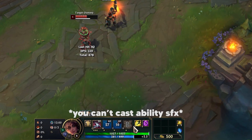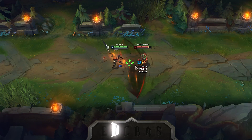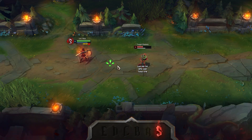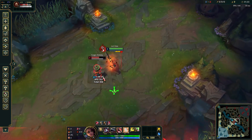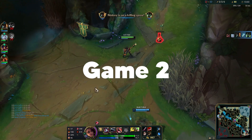Why is it not working? Clearly I didn't know what I was doing. So I did some academic research, and it turns out Samira needs 6 style stacks before she can spin. Each stack coming from every unique attack from the last. And it seemed I only had 4.